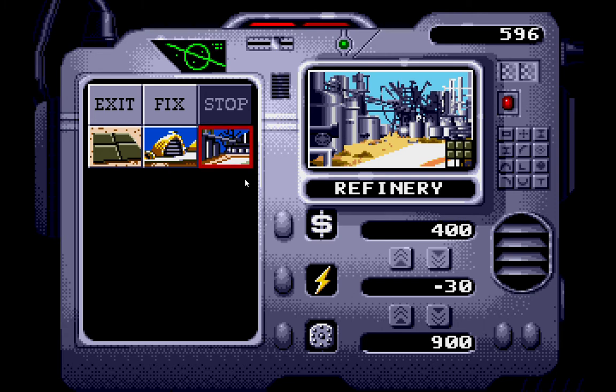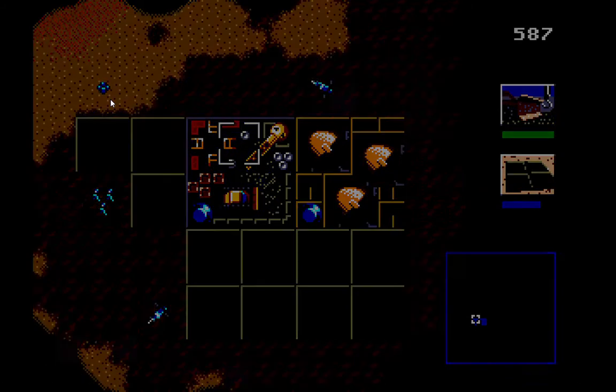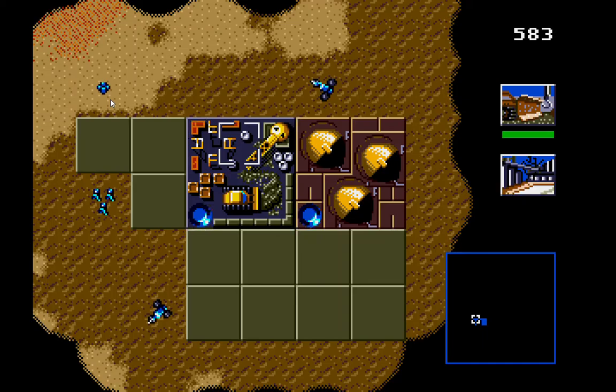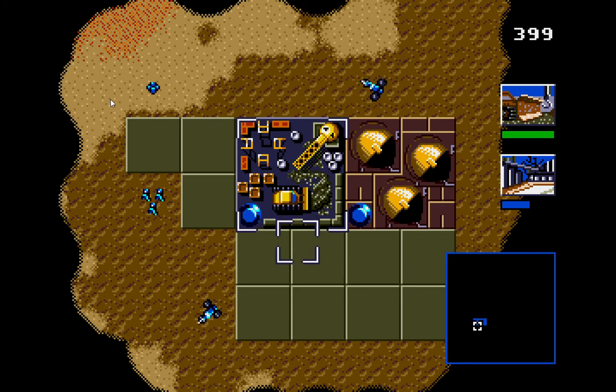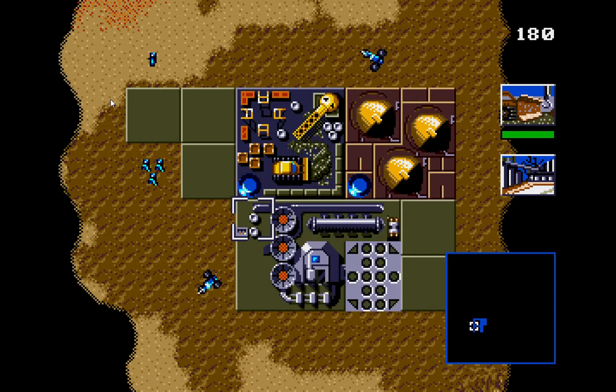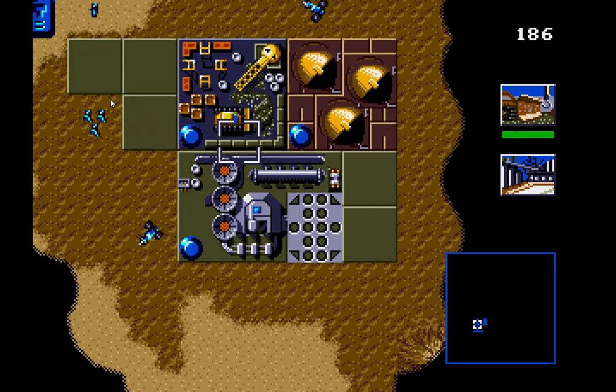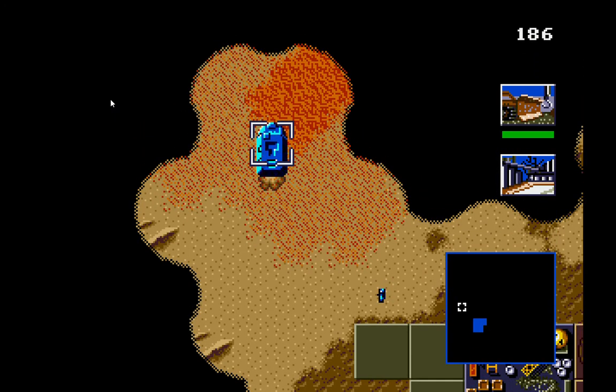Once we build a wind trap, more options appear — in this case it's a refinery. The refinery is needed to harvest the spice and turn it into credits. It costs 400 credits, it uses power so that's why the power shows as negative, and the shield rating for it is 900, so it's quite strong. It's a two by three design, a little bit bigger than the wind trap. So we'll build the refinery. It's going to take even longer than the wind trap to build. Once it's ready we place it down, and then a carry-all — that blue ship — comes down and drops off your harvester.